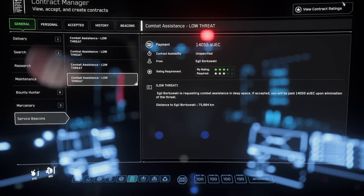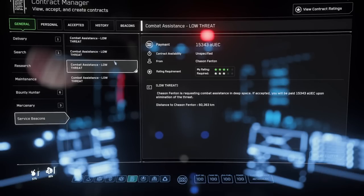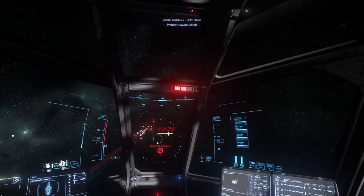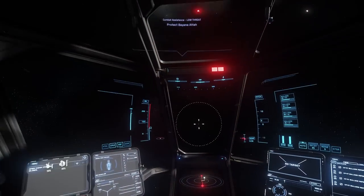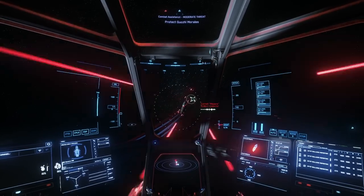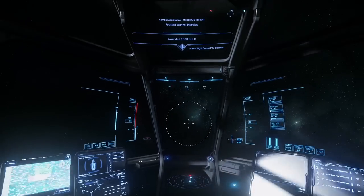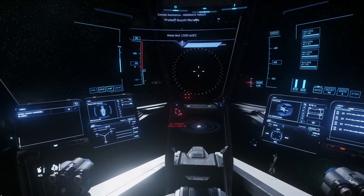As you increase your contractor rank through successful completion of the beacons, you'll see an increase in the reward offered — up to 40k within the low threat bracket. These higher-paying missions will have up to three targets with higher-tiered ships as enemies, such as the Cutlass, Hornet, and Eclipse. Once you press into the moderate threat territory, this is where things start to get interesting — not only will you be taking on a higher tier of enemy, but you'll be racing against many other citizens scrambling to make that higher bracket of pay.